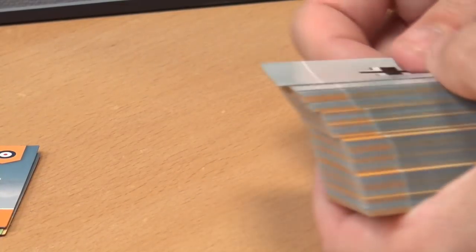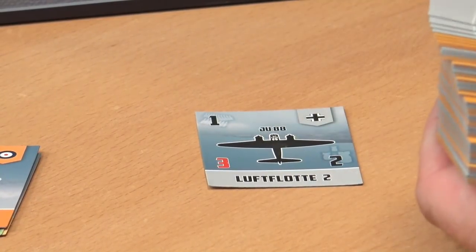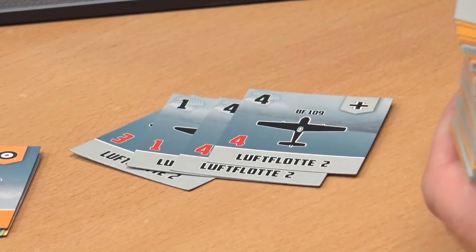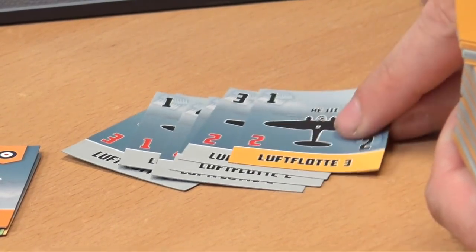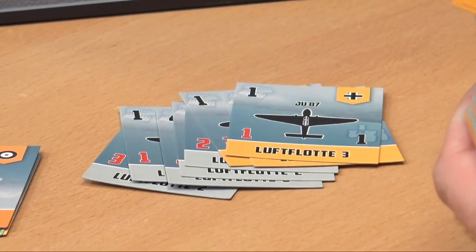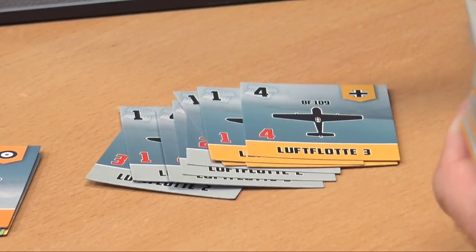And then our other deck — this is for the British. No missions here because we're on the defense, but these are cards again showing your attack, how many dice you're going to roll, how much defense you have, and any points you might get as well.